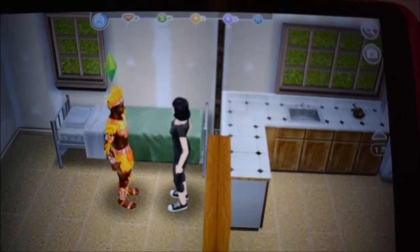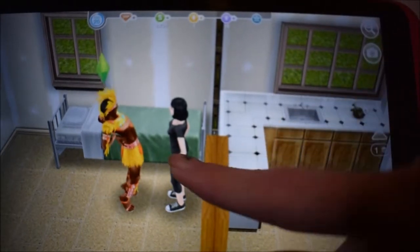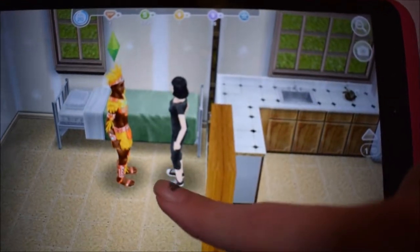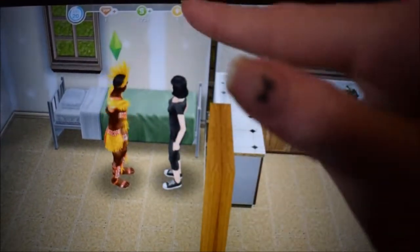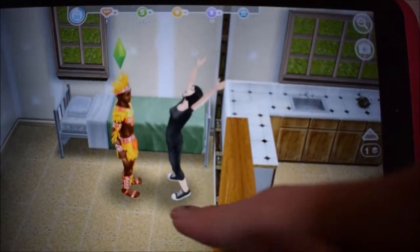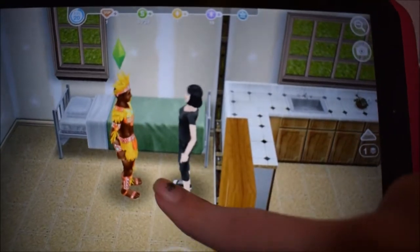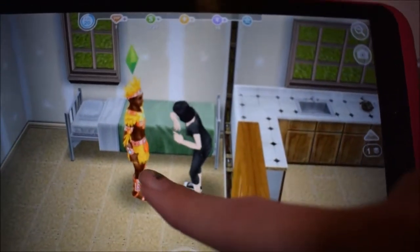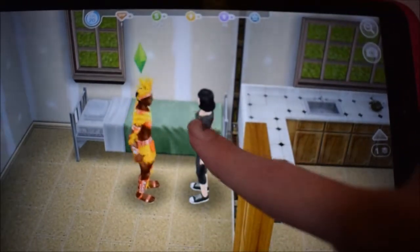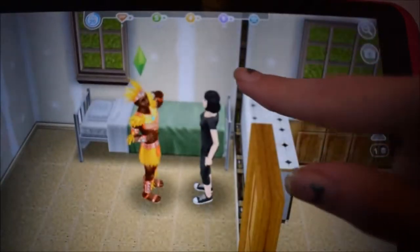The important thing with rings is that the more expensive the ring, the more chance of the person saying yes to being engaged. I used a seven or maybe eight lifestyle point ring, and she said yes straight away because there's a very high chance of her doing that. But with the cheaper ones it's pretty hit and miss — you can keep on proposing and she still might say no. Anyway, that's basically how you make them engaged.